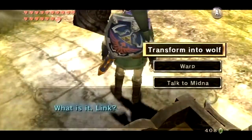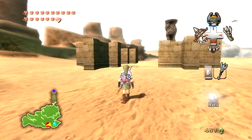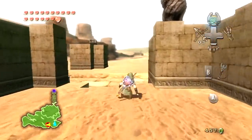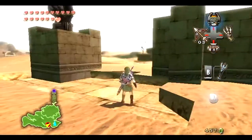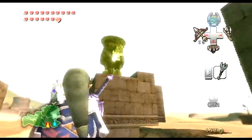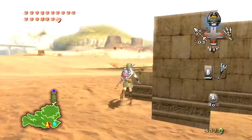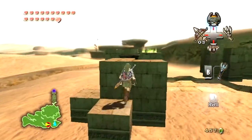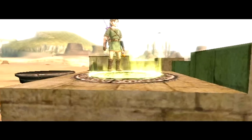And then the last one - to the Gerudo Desert. West from the warp point in the Gerudo Desert there is the last owl statue. Getting up there is gonna be different though. Just bring it here, and then boom boom. And that should be the last sky character for us.